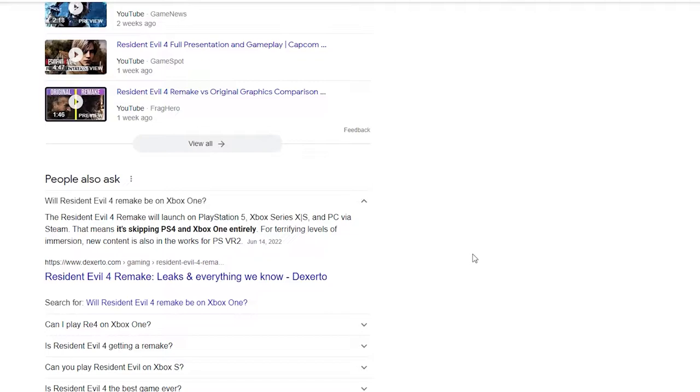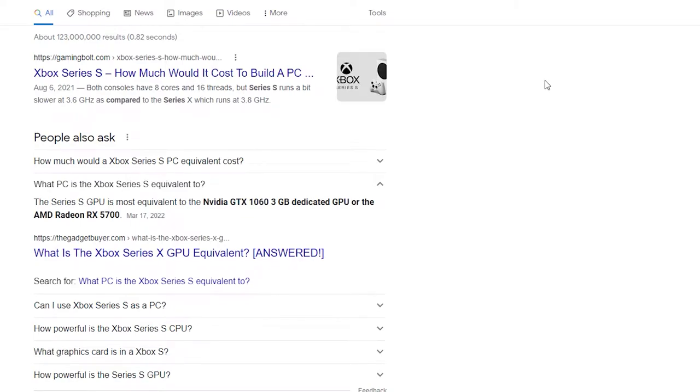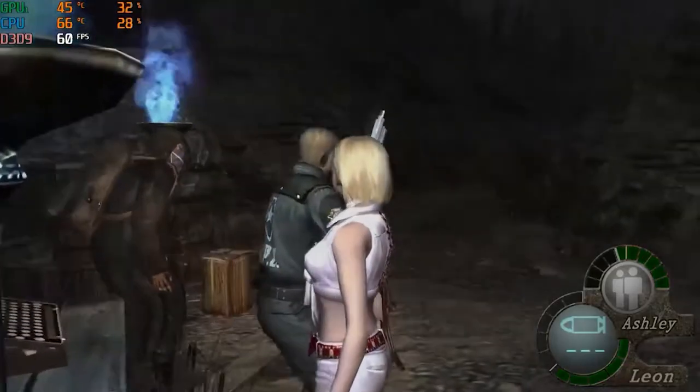So for the HP Pavilion — I'll explain that later in the video. The Xbox One: it will not be on the Xbox One, but it will be on the Xbox Series X and Series S. Very important for the Series S. We're going to look at the specs on the Series S and what it's equivalent to on PC. It's equivalent to an NVIDIA GTX 1060. What's on the HP Pavilion? A GTX 1650. That being said, the HP Pavilion should have no issues playing Resident Evil 4 Remake.